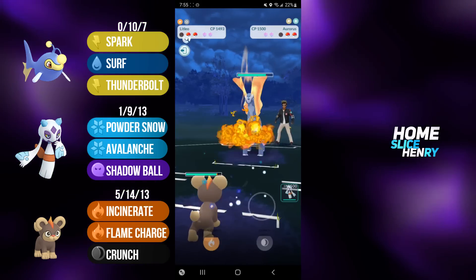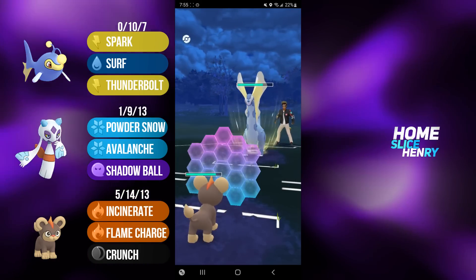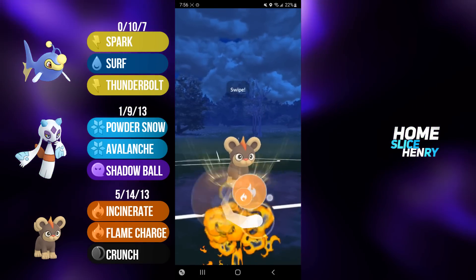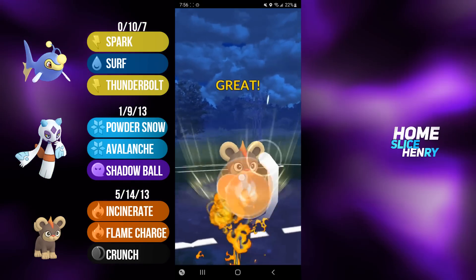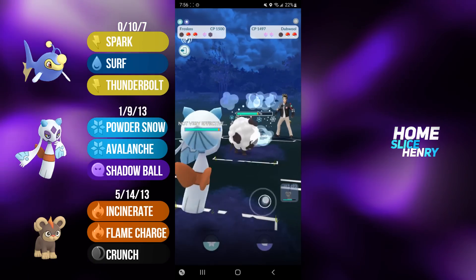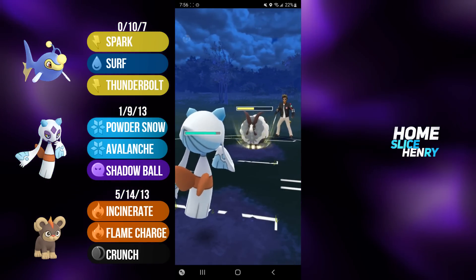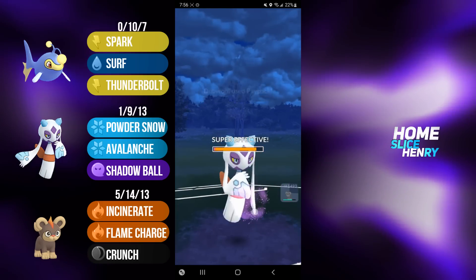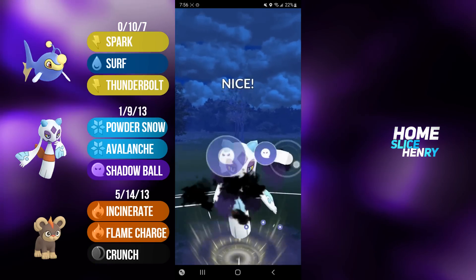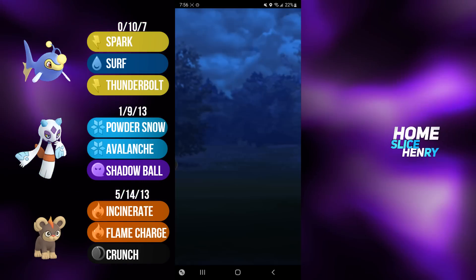Aurorus absolutely destroys my back line. This is enough for the Meteor Beam. I am going to respect it with a shield, and it is the Beam that's big. I'm going to continue to farm up, and they have Dubwool in the back. Unfortunately, they're running a team that has three Litleo counters, which will happen as the meta is a bit hostile to it currently. I decide to call a bait here. I get hit with a Payback. I'm just going to go for the Shadow Ball as I know it's over. Shadow Ball, of course, will be double resisted, and I resign the match.